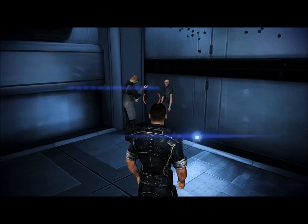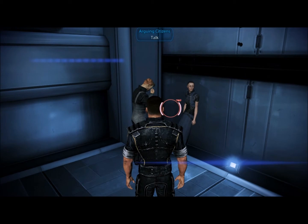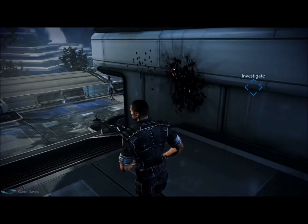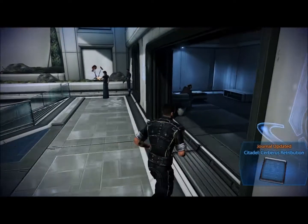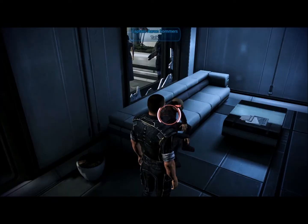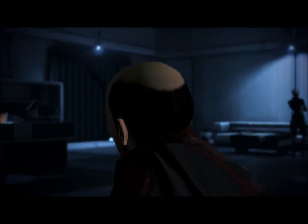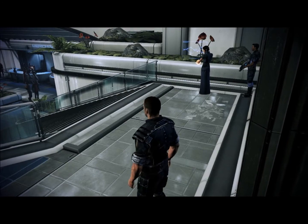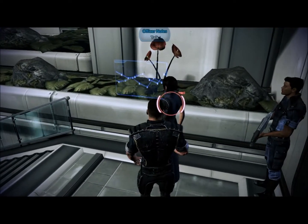The fourth mission requires you to speak with these two citizens near the end of the presentation, and participate in a conversation wheel with Captain Aaron Summers. This particular set of choices confuses me as it does not matter whether you have the Paragon or Renegade points to pull rank — you receive the same reward regardless. The next quest is conveniently just around the corner.